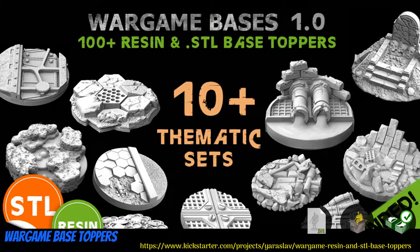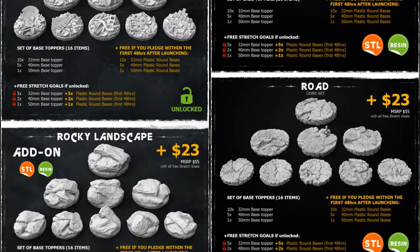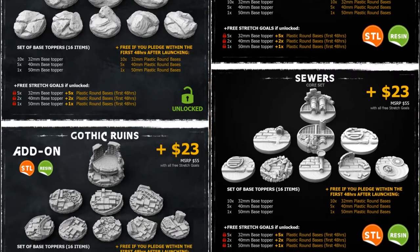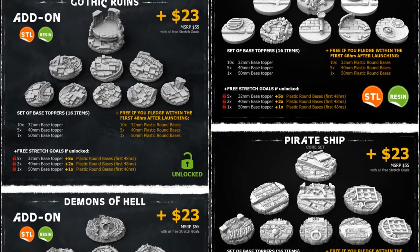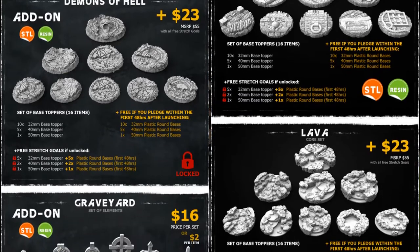Wargame Base Toppers: printable or cast resin bases by Zabavka Workshop of Belarus, their second Kickstarter campaign. This set includes more than 100 different base toppers from over 10 different themes, including Hextiles, Roads, Sewers, Pirate Ships, Cargo, Lava, Graveyard, and Starship,